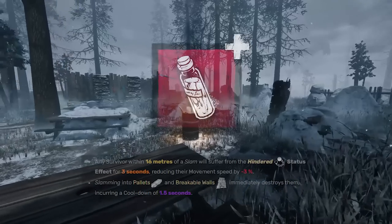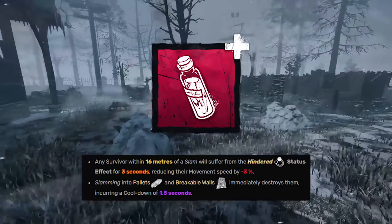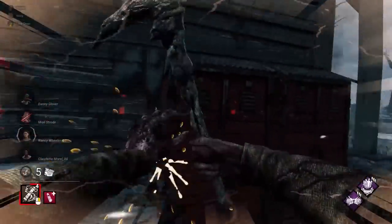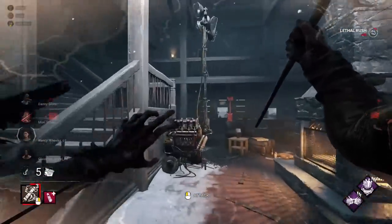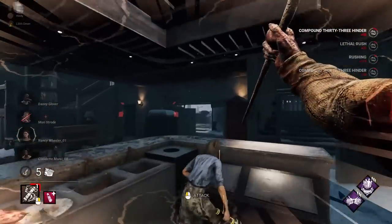And lastly is the Compound 33 reveal. Some of you might notice one already, but for those who don't, it's a huge advantage that feels like you're running built-in whispers almost. Every time you bump within 60 meters of a survivor, you'll be awarded points for hindering them, which guarantees the survivor is close by. Use this to your advantage to find hiding survivors around you and never let one escape.